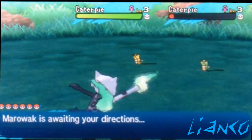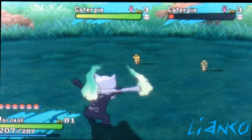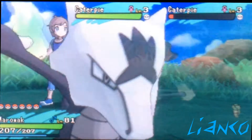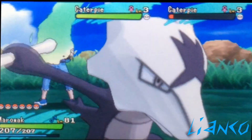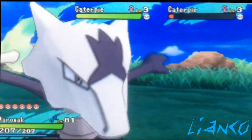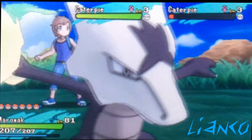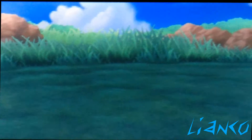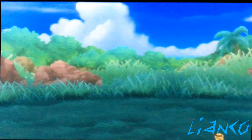There it is — shiny Caterpie after 147 encounters! I managed to turn the DS off right away because you can just tell, you know, it's a shiny. We just look at it and you can tell what it is straight away — it's bright yellow, completely different to all the others. I managed to turn off the DS quick because I had it right in my hand, so I could turn it off as soon as I saw it.